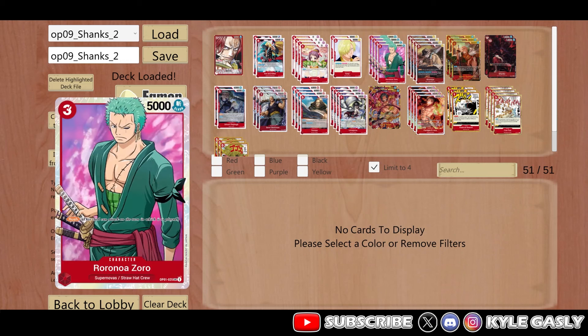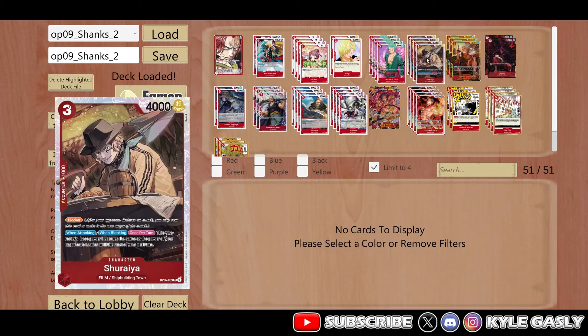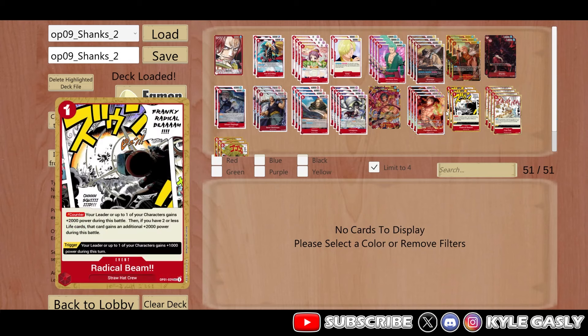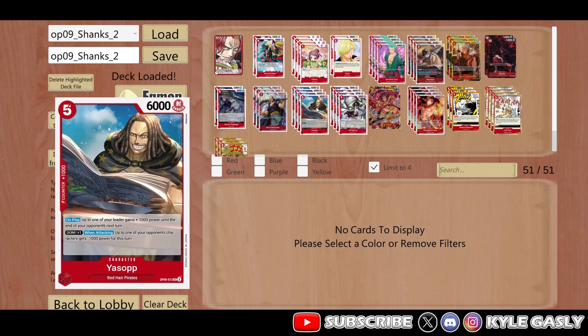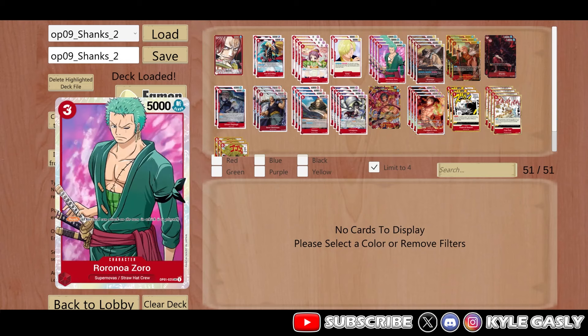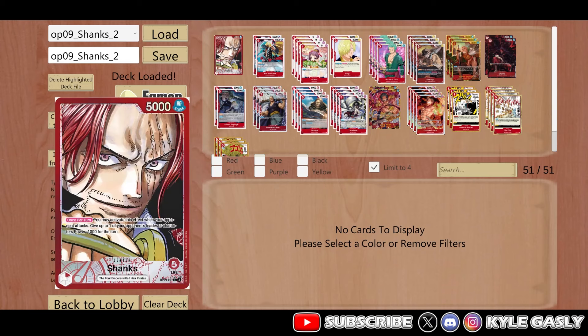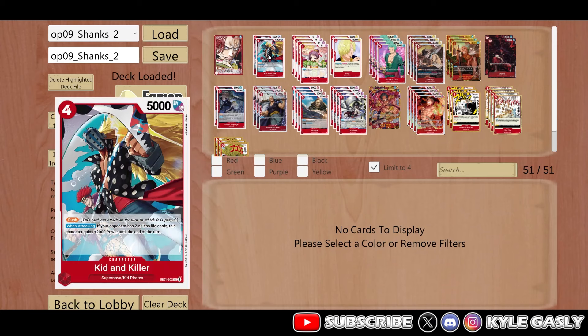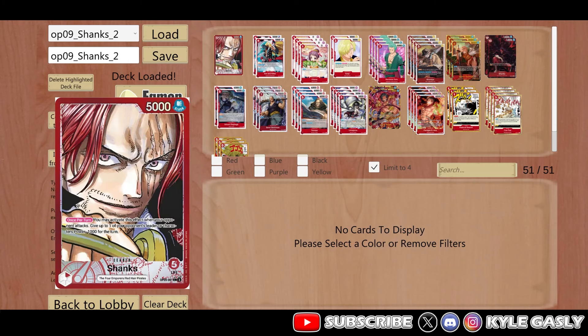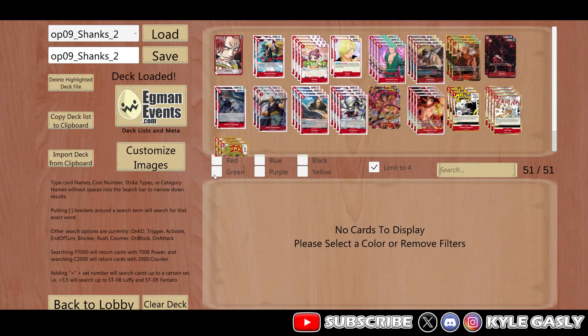For me, being able to put immediate pressure with Zoro is key, and Sharia is still my go-to - it's been very very effective. Outside of that, the Yasop Ace is very strong to follow up with. I've got a couple Kid Killers in here just for fun for closing out the end games, because if you're aggressive up front, especially against the four-life leaders, it's very easy to get a Kid Killer into range. I still like the three-cost going first though - it's been a little bit more helpful. Shanks is awesome.